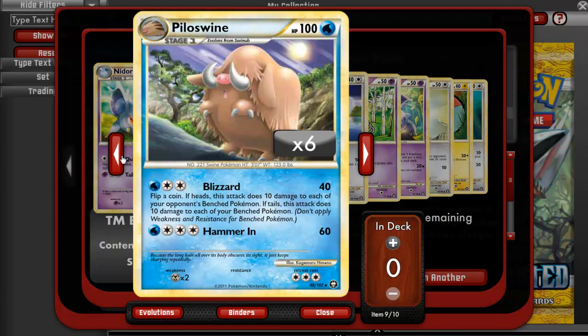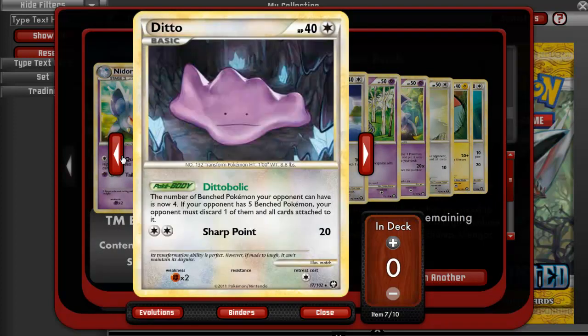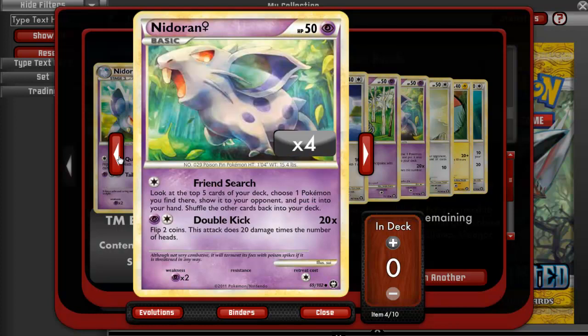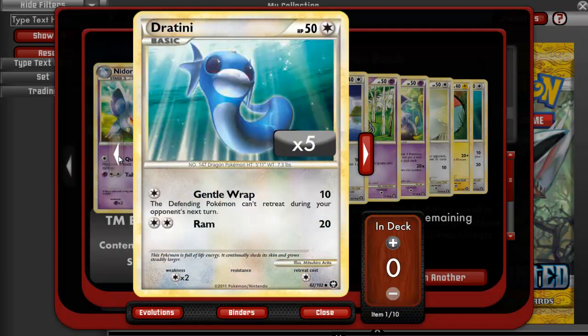Got a Nidorina, a Piloswine, an Energy, Rescue Energy, a Ditto. Nice, I wanted a Ditto. He's not the greatest, but I wanted him. A Swablu, a Spoink, a Nidoran Female, a Pidgey, a Voltorb, and a Jatini.